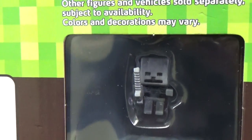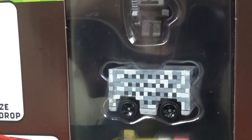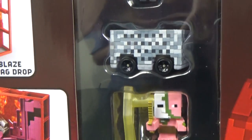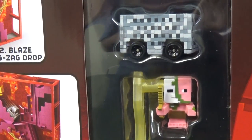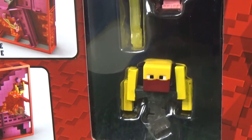They do come with some figures. I believe that's a skeleton. There's the Hot Wheels mine cart vehicle. This I believe is Zombie Pigman. And on bottom, I believe that's Blaze.